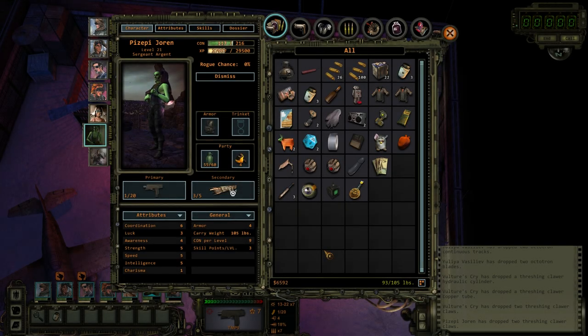Welcome back to Wasteland 2. I ended the last episode with everybody needing to lose a lot of weight — everybody was really overweight. So I just processed almost every single weapon that I don't need, which reduces the weight quite a bit, and then I'm also just dumping a bunch of crap.